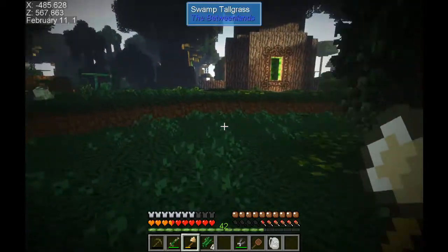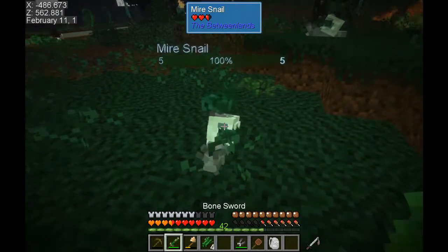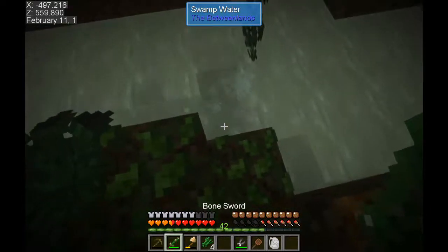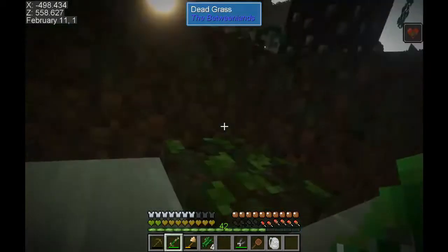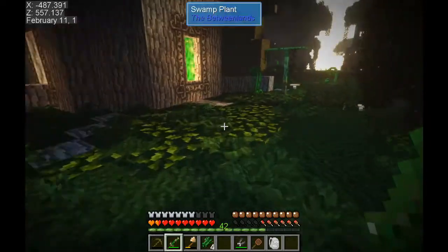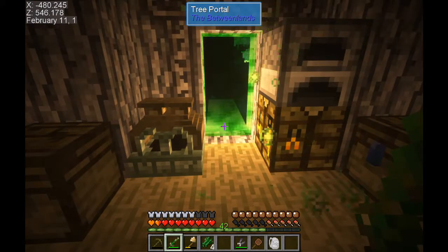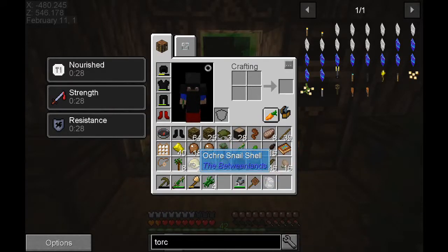We made it and there's the portal right there - we're back! More snails - we're going to take their meat, I'm sure it's good for something. Oh, the water's poisonous or this is poison ivy - one of the two. That was not good but we're alive, that's all that matters. We're inside now.